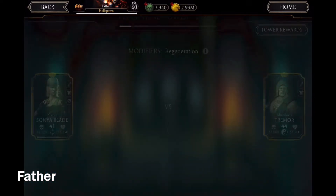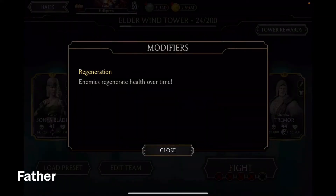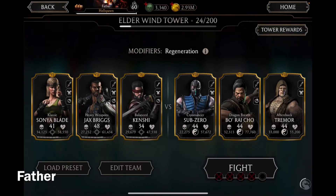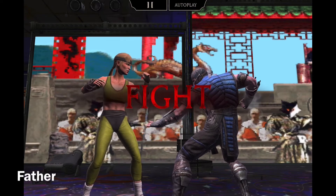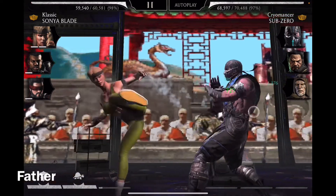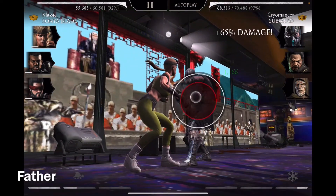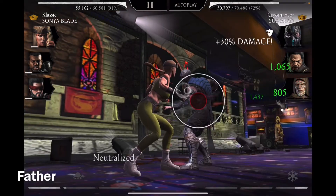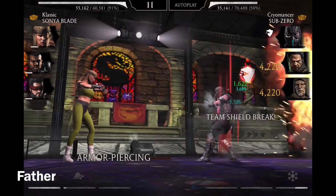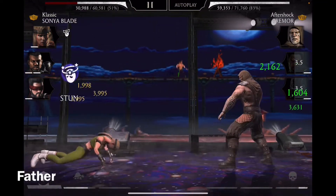Next match, which is the final one for this Fatal Elder Wind Tower. Cryomancer Sub-Zero, Dragon Breath Boraicho, and Aftershock Tremor — oh, there's a modifier this time: Regeneration — enemies regenerate health over time. Shouldn't be a problem. I just noticed there's some monks clapping in the background — looks kind of weird. 95%! Oh, they disappeared — where'd they go? They got bored because of my attack. 90%! Come on, this attack is very cool — why would it be boring? They just left — so rude. Oh okay, it's just different backgrounds, never mind.